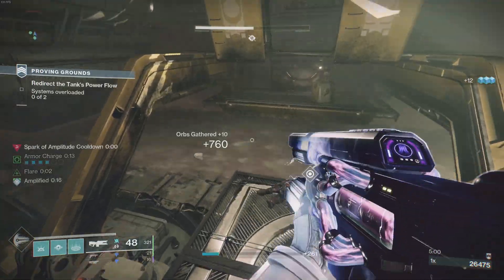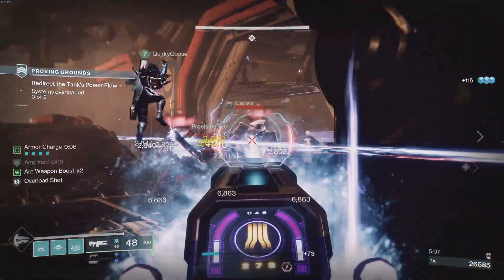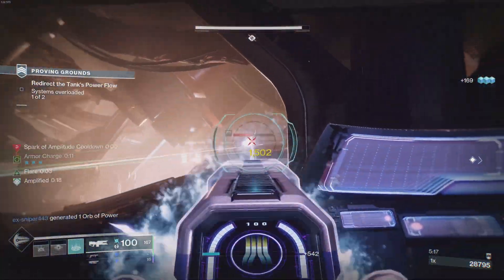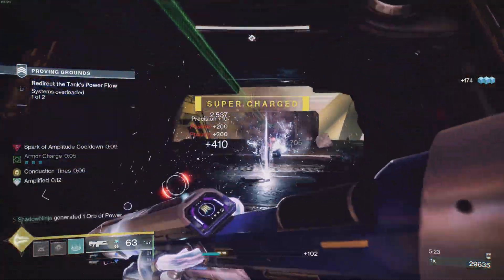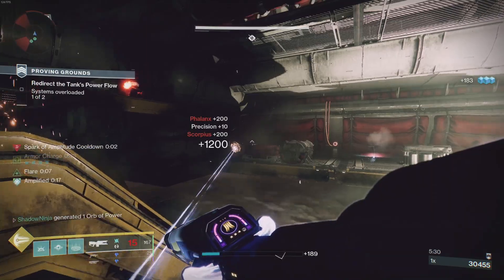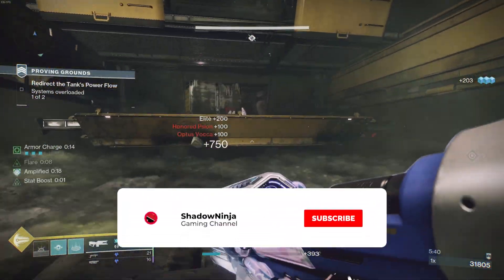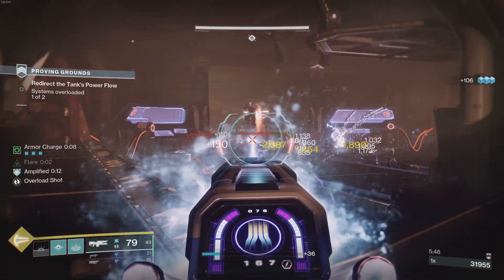Let me know your thoughts on this build down below — what you would change, if anything. There is flexibility with different exotics and fragments. There is a DIM link in the pinned comment and description so you can pull this build quickly. If you have any questions drop a comment below. If you enjoyed the video, hit that like button and subscribe and hit the bell to be notified for more content. Hope you guys have a good one — Shannon out.